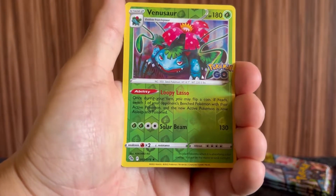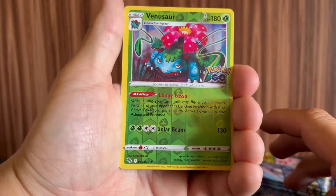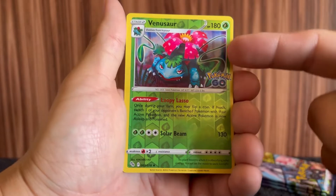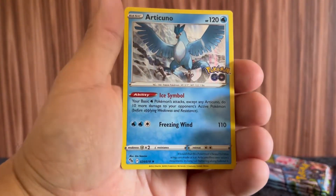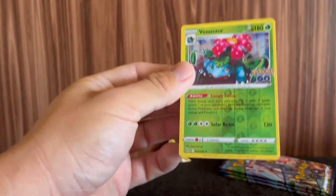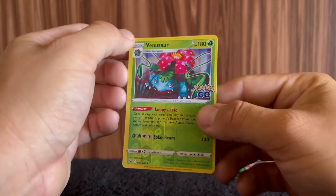Oh, I thought — okay, I was tripping for a fat second. I thought this was a Radiant card. But damn — Reverse Holo Venusaur. Look at that real miscut. That's a dope looking card. And then we got another Hollow Articuno. You were in the wrong spot — you were in the right spot, but you should have been Radiant. That's all I'm going to say. Three packs left.